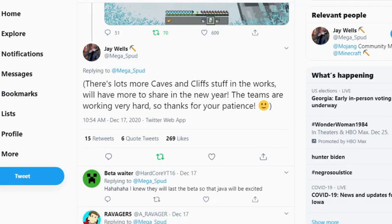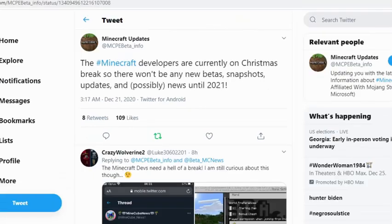Megaspud put out there that there's a lot more caves and cliffs stuff in the works. We'll have more to share in the new year — the teams are working very hard, so thanks for your patience. It's good to know that more snapshots and betas will be coming. As you may or may not know, the Minecraft devs are on Christmas break, so there will be no more snapshots, betas, releases, or anything like that this year. That is probably it for Minecraft news this year unless some magic happens.